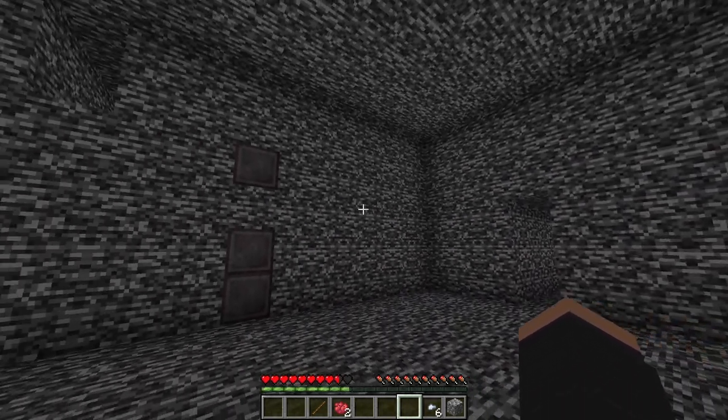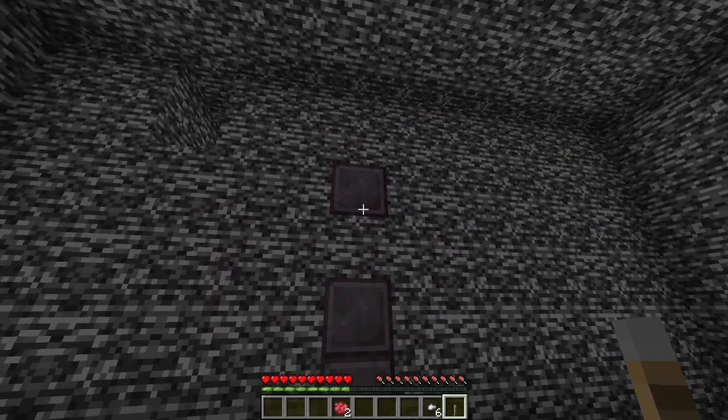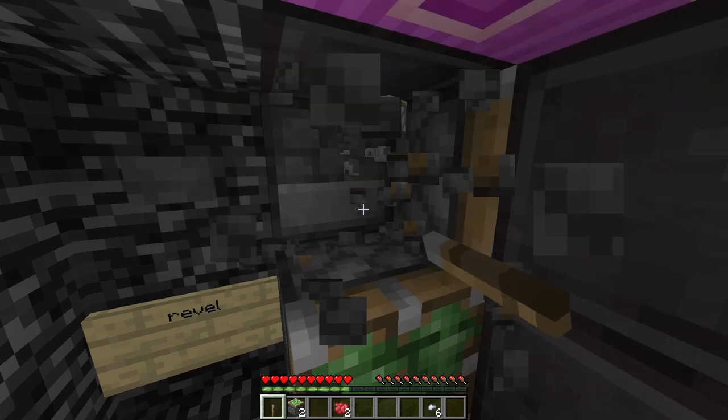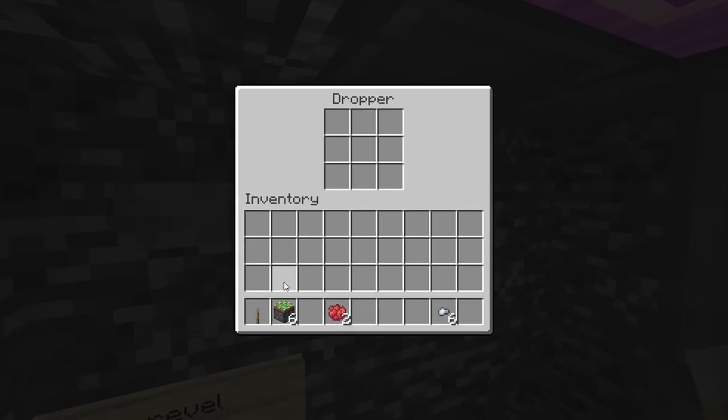We're back in the first room, and you can craft a lever, which I suppose you can place here to open the door. Nothing? Now it worked. There's a sign saying revel and a bunch of other pistons. Revel is lever backwards, so you put the lever in the dropper.